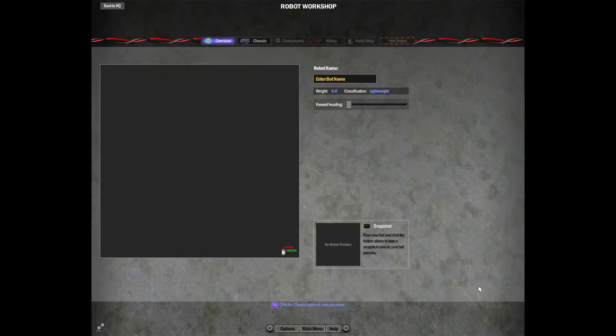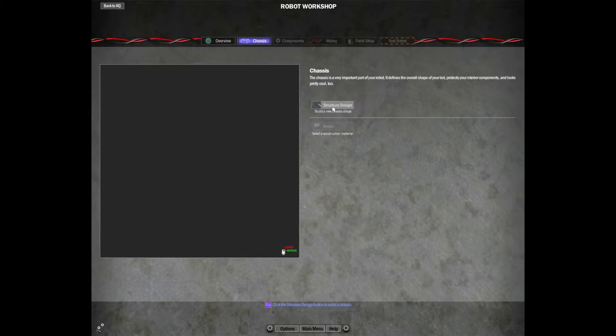Starting with the Overview tab, which has your bot name, its weight, and what weight class it's in. You can change the heading — which is which way it's facing — which we'll get into in a minute, and take a picture of it for your team HQ menu. I usually do this part last, so I'm going to skip this for now and go right into the Chassis.